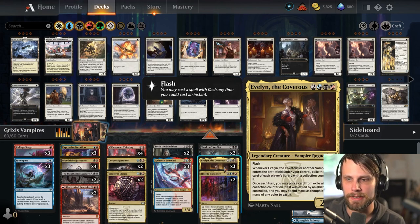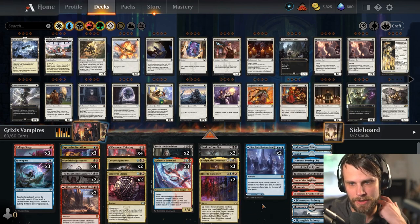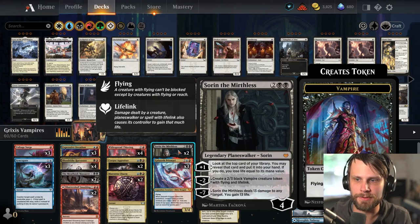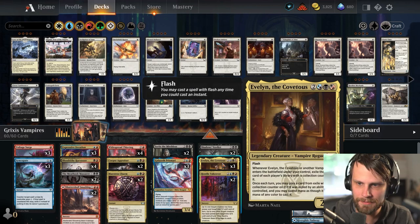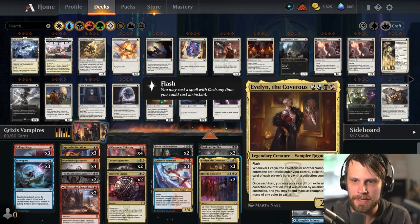Hello Good Game put this list together, so thank you so much to him. This is an interesting one though, because it does play into the vampires a little bit. By that I mean we do have Sorin that's going to throw some vampires out, and we have Corpse Appraiser as well as Blood Tithe Harvester, all of which are obviously vampire includes and make for some really good plays, especially with Evelyn.